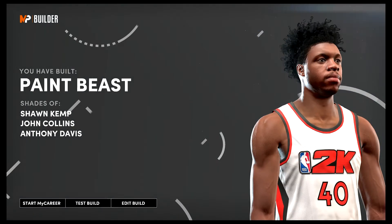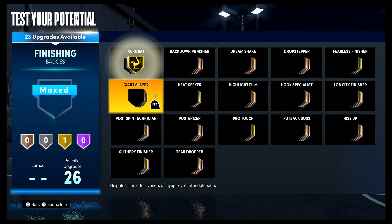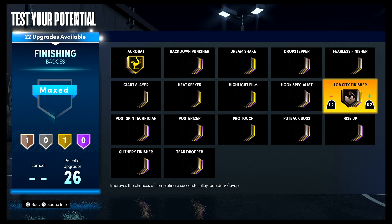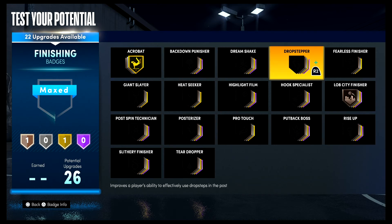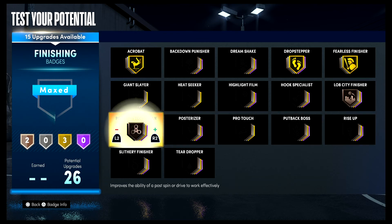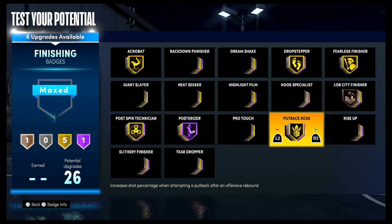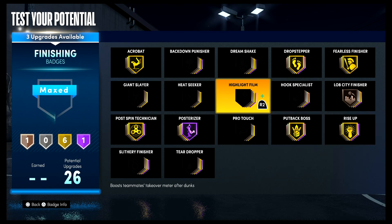For your finishing badges, put acrobat on gold, lob city finisher on bronze, drop stepper on gold, fearless finisher on gold, post spin technician on gold, posterizer on Hall of Fame, put back boss on gold, rise up on gold, and highlight film on gold.